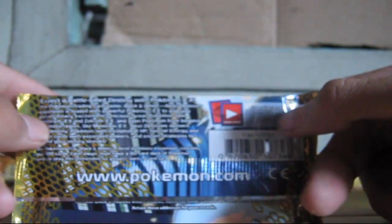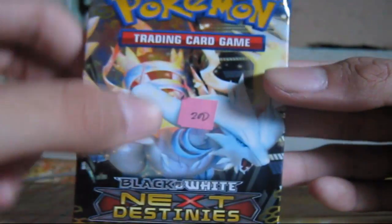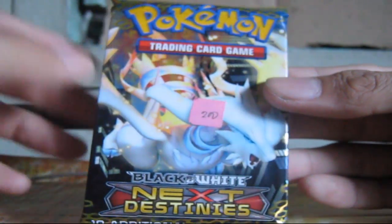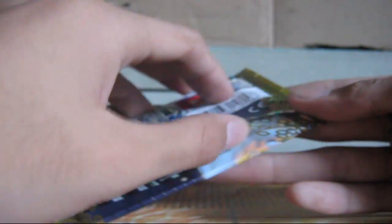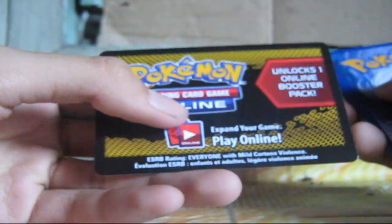Hey guys, this is the Alderax hole and I just bought a new black and white Next Destinies booster pack, which costs 200 pesos. Sorry if you heard some noises but I'm racing. It contains a code card which I will use later, so here's the code card — it's gold.